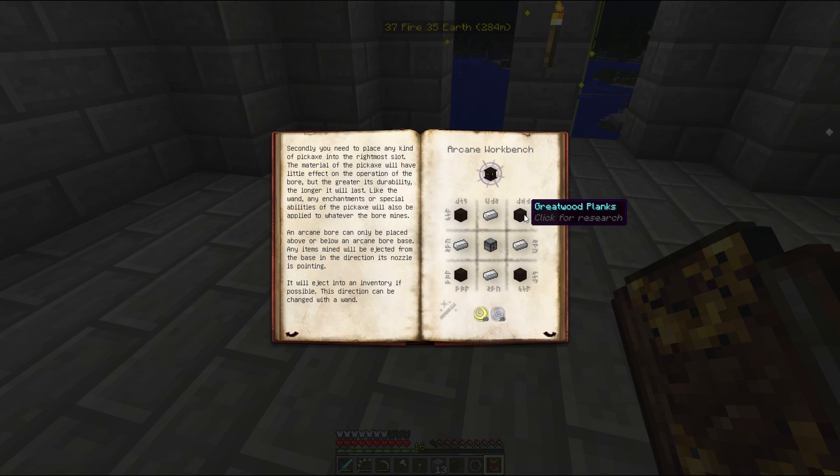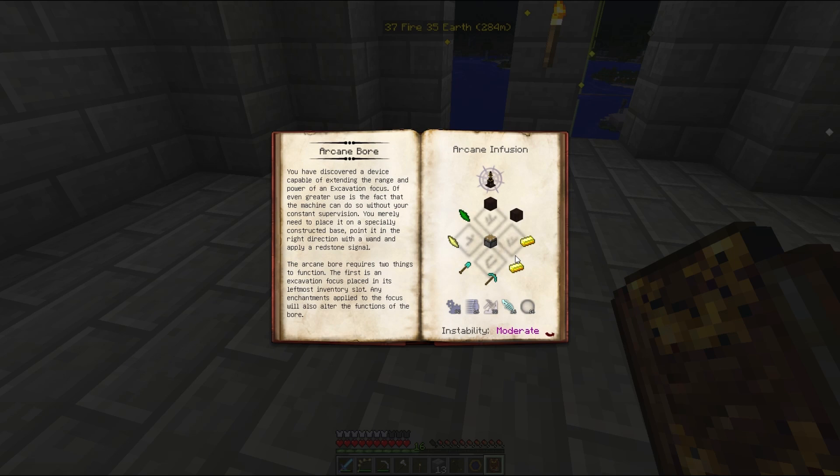The arcane boar base itself is a trivial construction, but the actual boar is going to take a little bit more effort - I need diamonds for starters. Four of the bloody things! I haven't found any diamonds yet. Next time I find diamonds I'll probably find about four, give or take - the average is three or four in one cluster. I'll also need an enchanting table - that's another thing I'll need on another level of this tower.